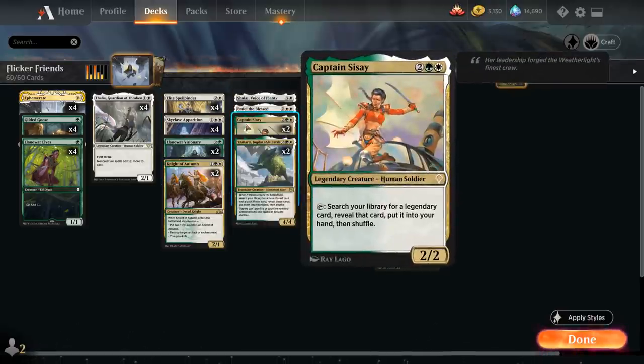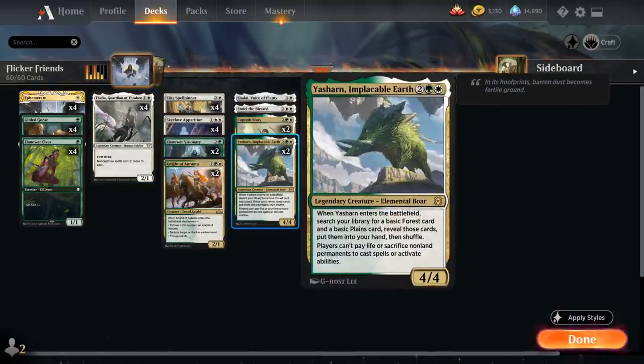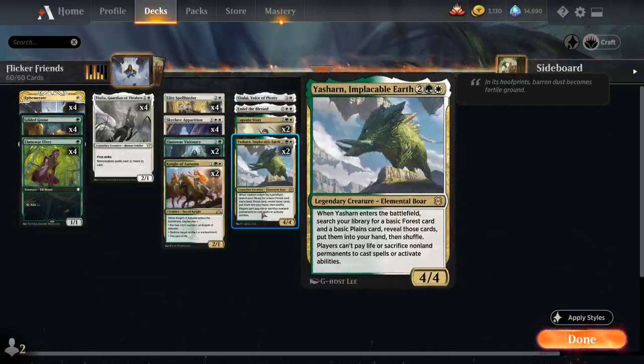At four mana we've got two copies of Captain Sisay, which has a bit of a package built into this deck with a few legendary creatures we can search up by tapping her. Those include Yasharn, Implacable Earth — a four-mana 4/4 that when it enters the battlefield lets us search our library for a Forest and Plains card. Also, players cannot pay life or sacrifice non-land permanents to cast spells or activate abilities, which is very effective against sacrifice decks or goblin decks. It does have a bit of a nombo with Gilded Goose since we won't be able to sacrifice food tokens while Yasharn's in play, but that's the cost we're willing to pay.